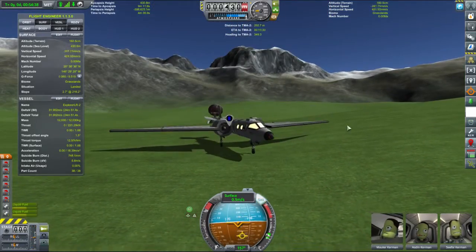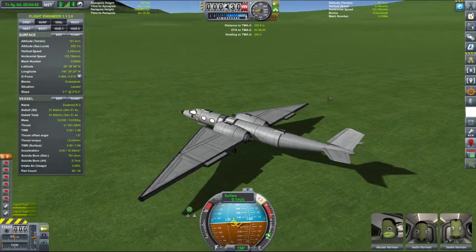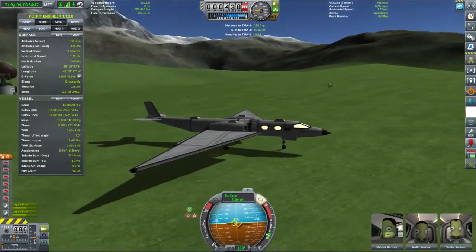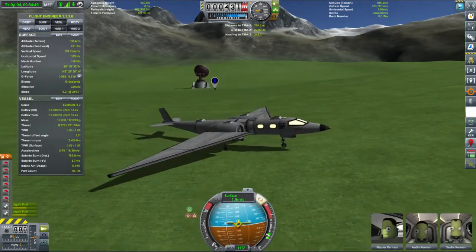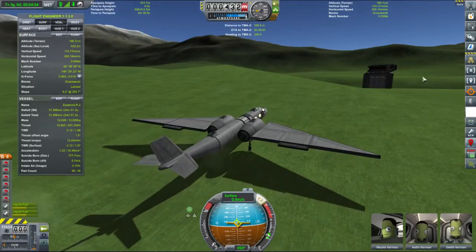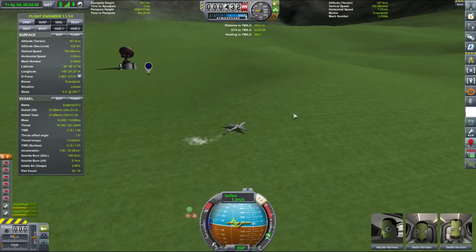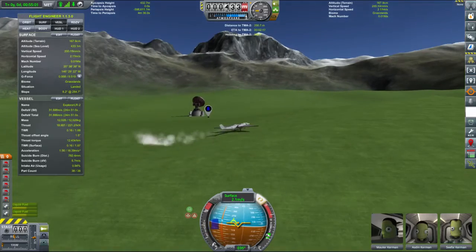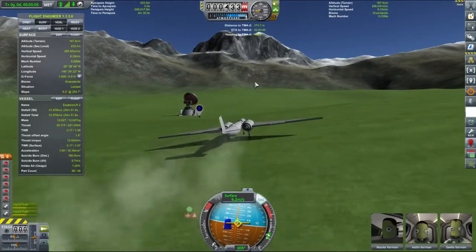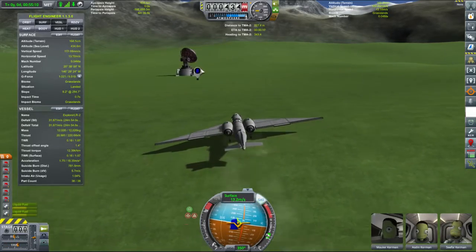Righty-ho then. Let's turn the brake off. Give ourselves a very small amount of throttle and we'll drive over. Discovered an abandoned space centre - yes we have. So that looks like a VAB, that looks like a launch site, and that looks like a comm dish. Is it turning? Yeah, the comm dish is turning. That is interesting. And there is our anomaly amongst the midst of it. So let's get nice and close.